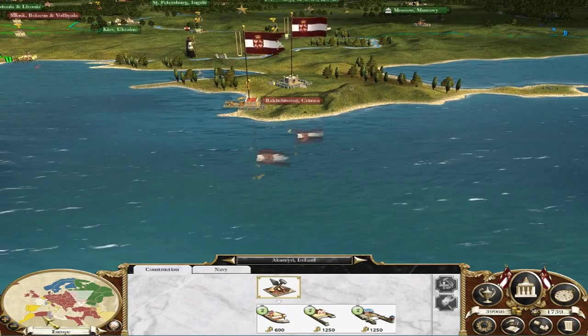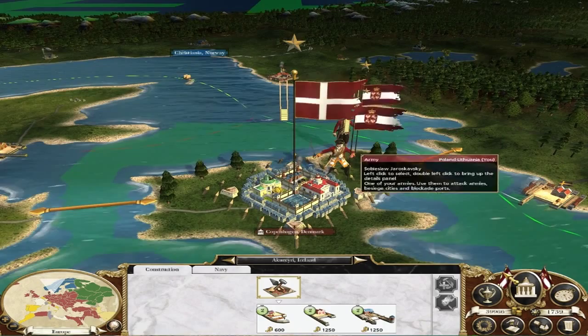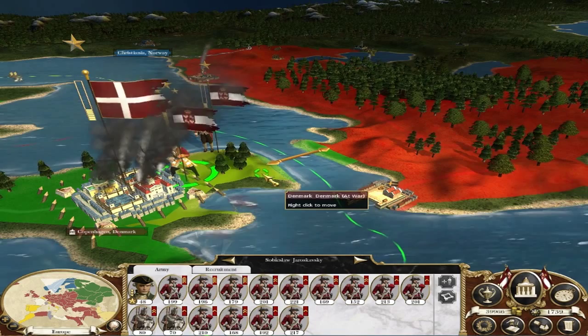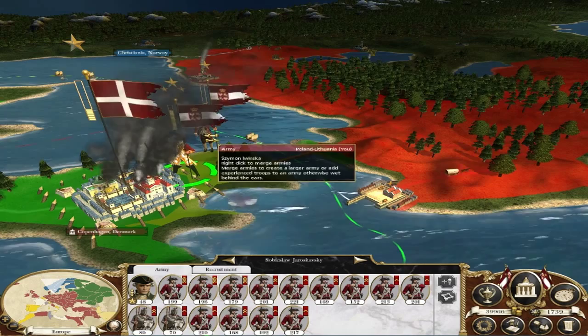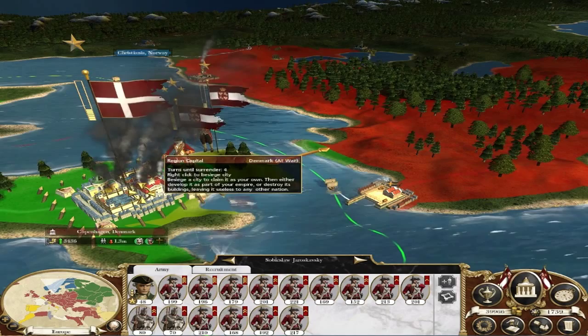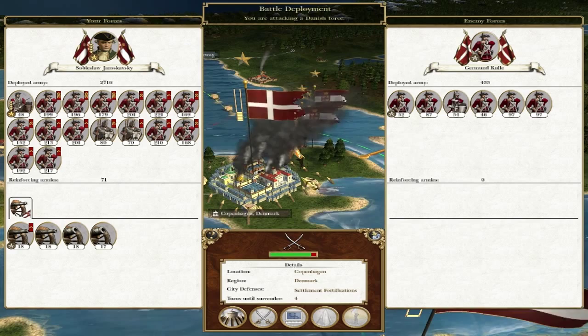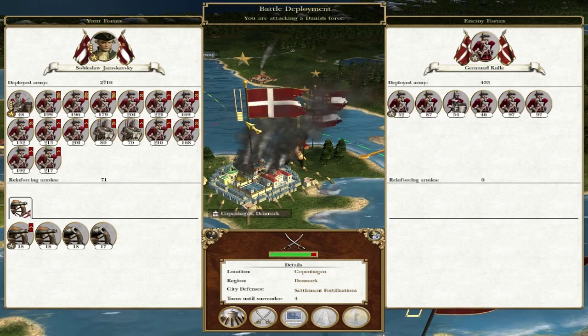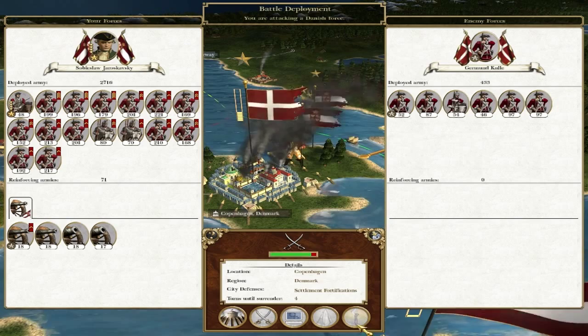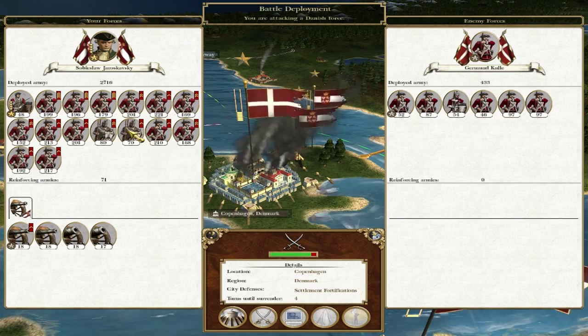One thing I mustn't forget to do is attack here. What you don't want to do in a situation like this — he's got no garrison troops whatsoever. If you pull away from here and then attack again, those garrison troops will appear. So the last thing I want to do now is bring those over there. I'm just going to go straight in against the remnants of his army. Believe you me, if you make that mistake and pull back from here, his full garrison will appear — something like 12 separate units suddenly appearing and you'll be fighting them behind walls.